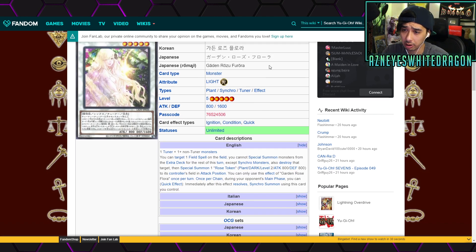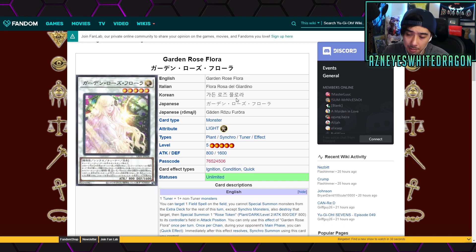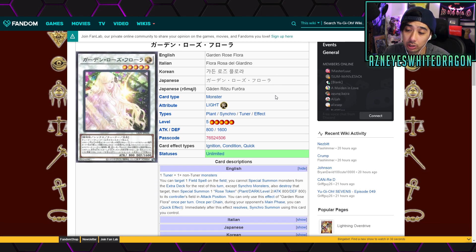Garden Rose Flora is another really great card — a plant synchro tuner with a quick effect that lets you synchro summon during your opponent's main phase once per chain using monsters you control. It has really good synergy with the newer plant stuff and I like it for that archetype.